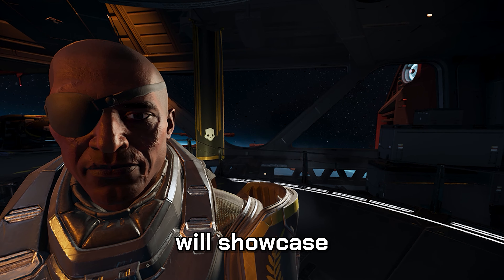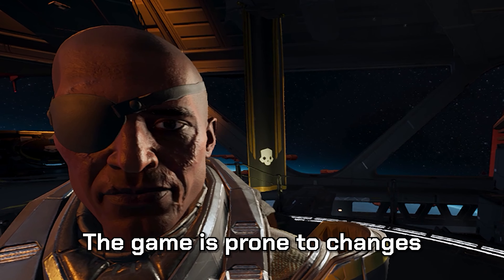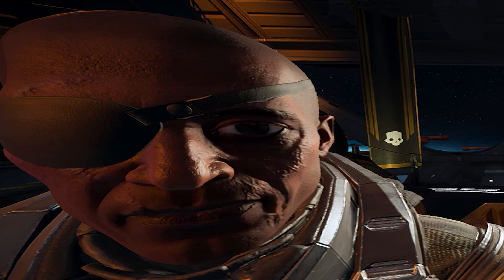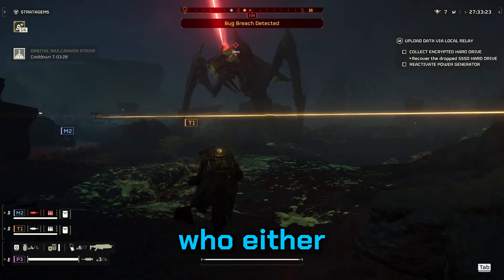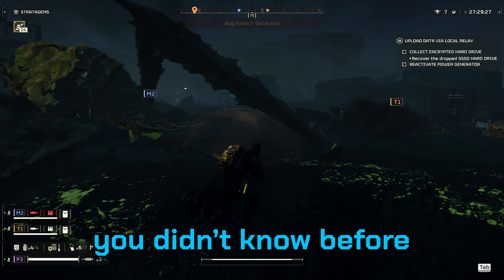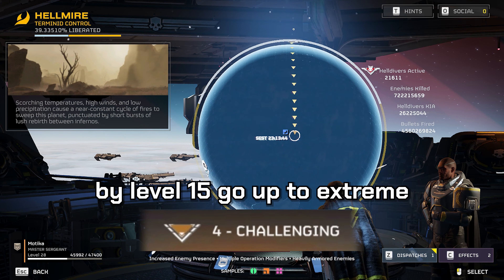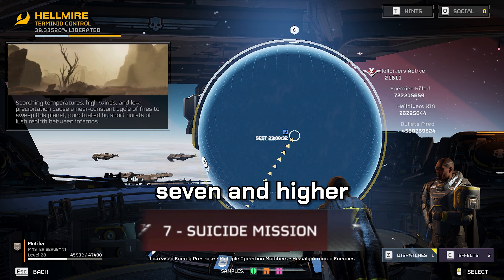Quick disclaimer: this video will showcase what's best for the current patch, version 1.0.103. The game is prone to changes and some information may be outdated a couple of months from now. If you're level 10 or below, stick with the lower half of difficulties. By level 15, go up to Extreme, while level 20 and above can go for difficulty 7 and higher.